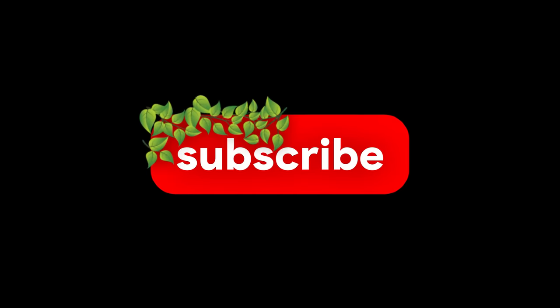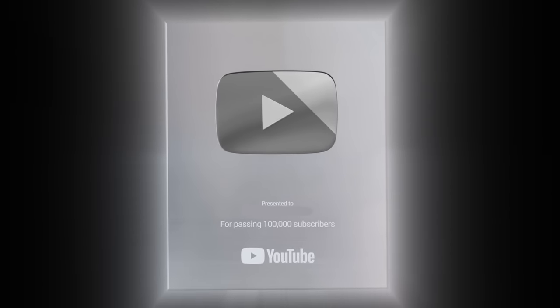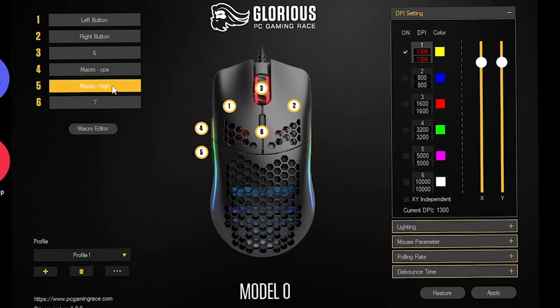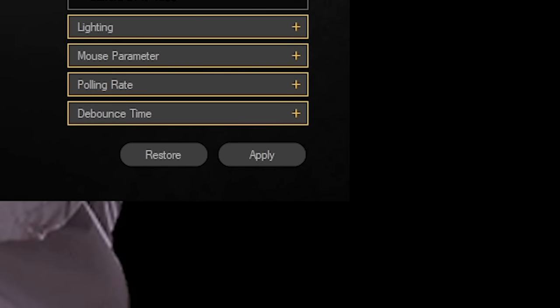Don't forget to like and subscribe because I need that silver play button to fulfill my dream of becoming a YouTuber. Enjoy the video. Alright guys, so in order to get my macro ready, I'm going to have to go to my mouse software. As you can already see, I already made my macro right here — it's already attached to my mouse button. So I'm going to hit apply and it should be working now.